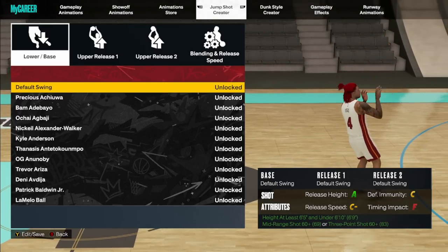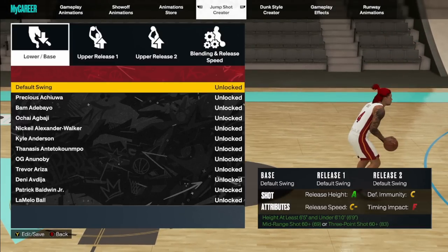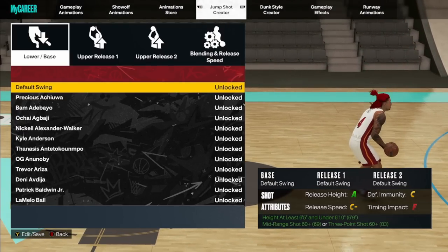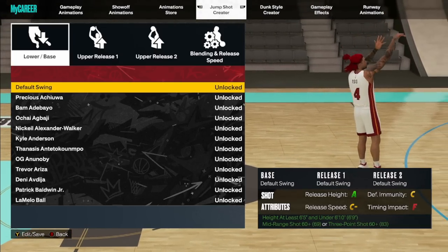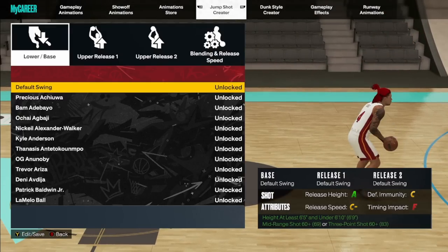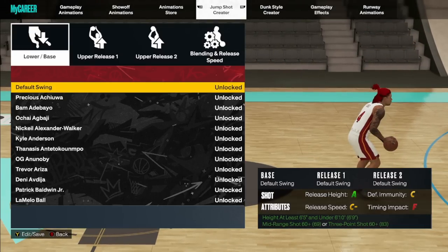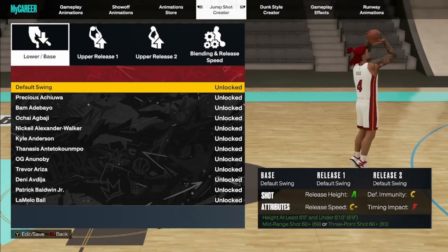For the best guard jump shots, you got LaMelo Ball and Stephen Curry — those are the two best ones in the game. There are a lot of other ones you can go with, and I'm sure people will put them in the comments. Now when it comes to the wings, the two best ones are LaMelo Ball again and Kuzma. Of those two, my favorite is Kyle Kuzma. For guards, Cole Anthony is also a really decent one that a lot of people love to recommend.